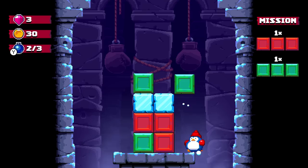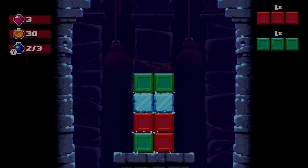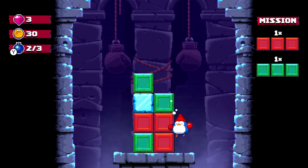Over here we have Bonus Zone 1-3. I need to match a red and a green, but with maybe a little better pacing. I'm falling — okay, that restarts it. Can I wall jump? I can wall jump! That's nice, very useful.